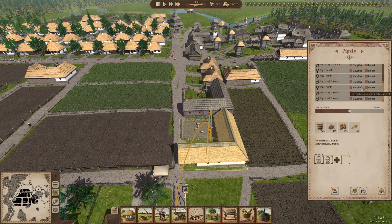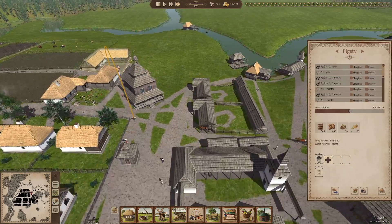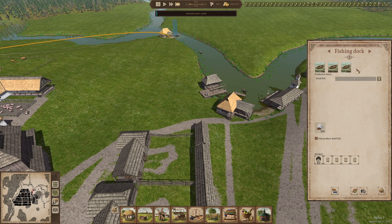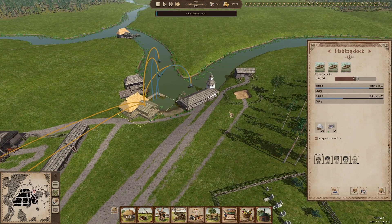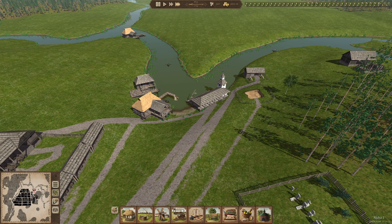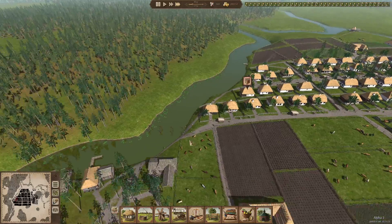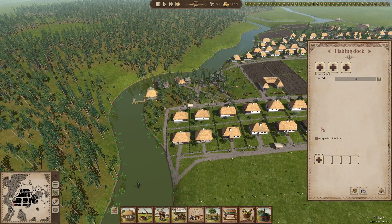I also want to reduce the number of boars because we don't need a lot of boars. We really need a lot more fish - we're about to use dried fish, which is good. We have one, two, three, four fishing sources, but we could still switch things up.